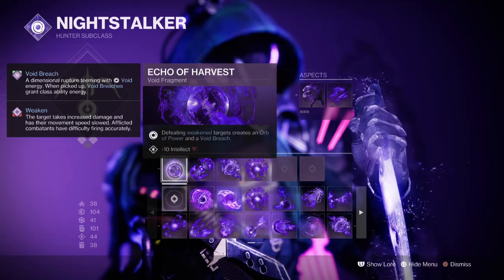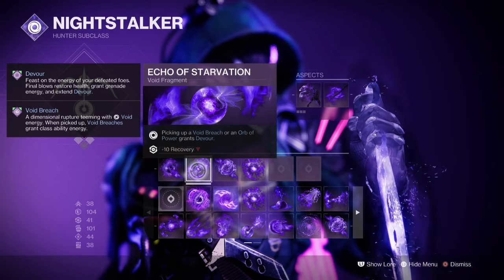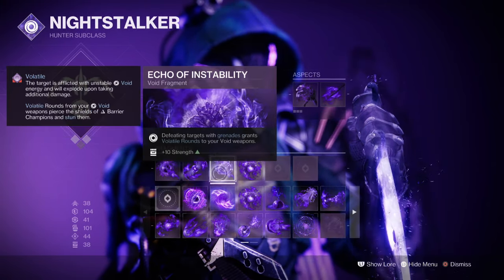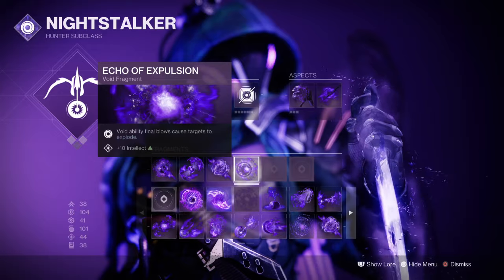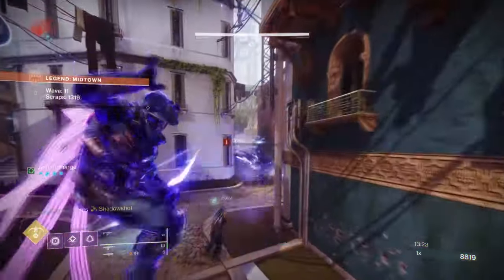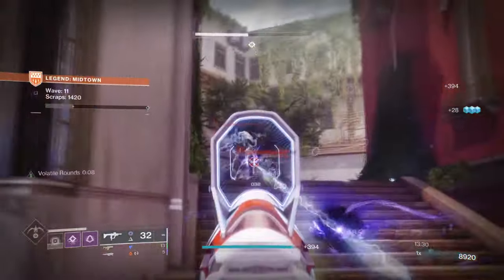For fragments used: Echo of Harvest, where defeating weakened targets creates an Orb of Power and Void Breach. Echo of Starvation, where picking up an Orb of Power or Void Breach grants Devour. Echo of Instability, where getting a grenade kill grants our Void weapons volatile rounds. Echo of Expulsion, where Void ability final blows cause targets to explode. This selection was designed to accommodate the aggressiveness of the build and expand the number of Orbs of Power created.